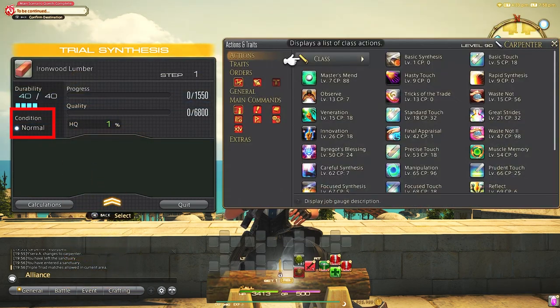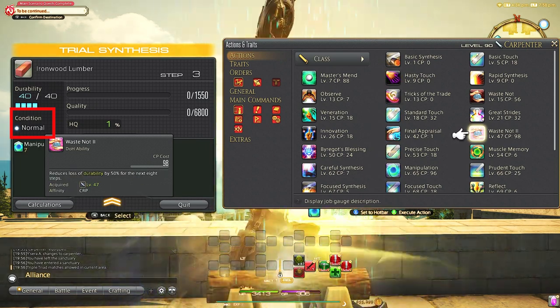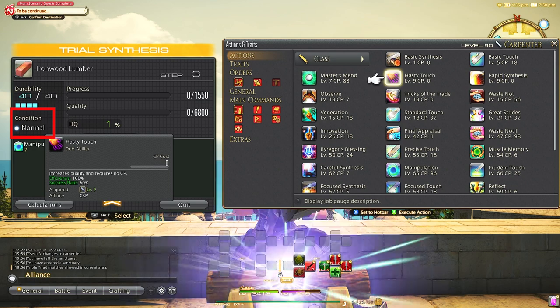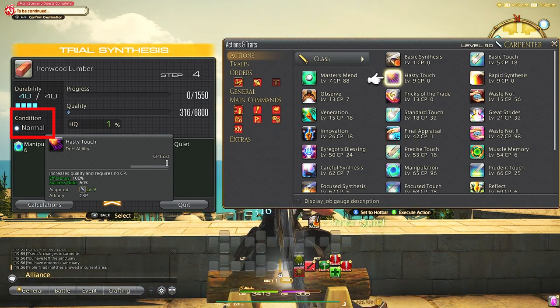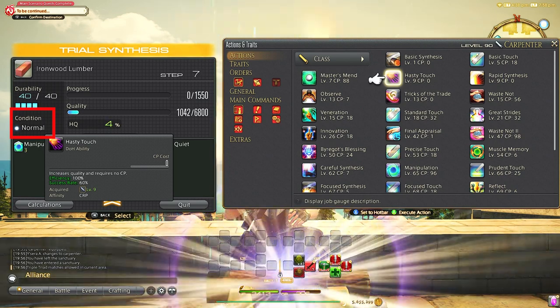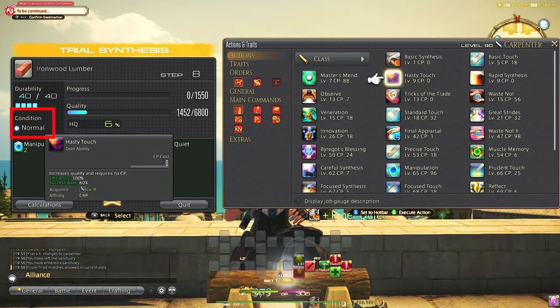We have four conditions: normal, good, excellent, and poor. Normal is just that there are no buffs or debuffs. Good and excellent will greatly increase our ability to get high quality items and give us access to some special abilities that can only be used during these conditions. Poor is what you always get after an excellent condition, which you want to avoid using quality actions during as it will greatly decrease your action effectiveness.